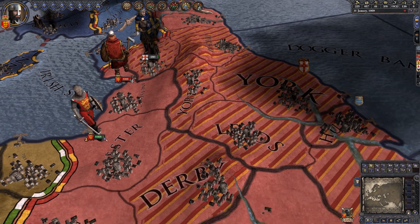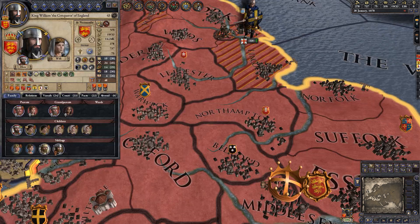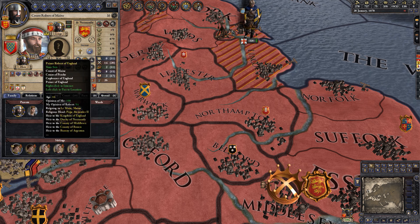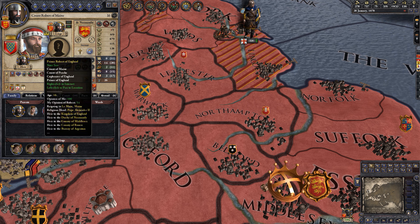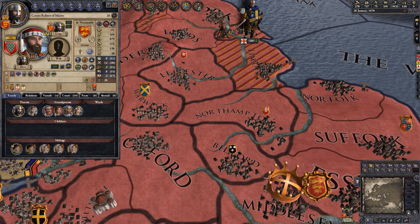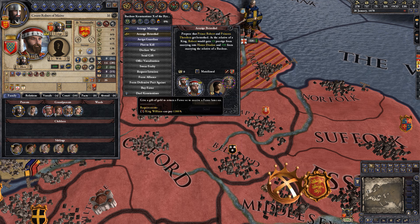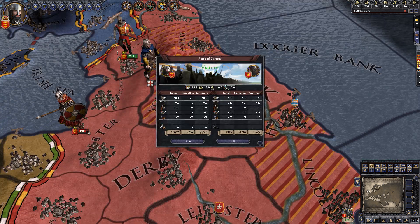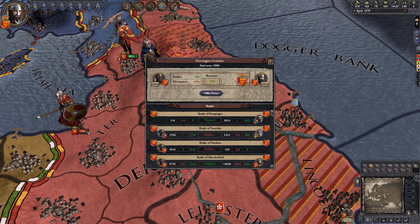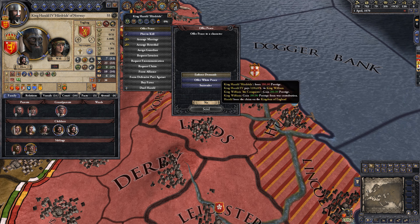This is the perfect opportunity for us to retake York and the neighboring provinces around it. We were going to have William the Conqueror's firstborn son marry a Danish princess, but that's not going to happen anymore because she disappeared or got killed. So we need a replacement — let's have our heir marry a daughter of the Byzantine emperor instead. We beat the Norwegians in yet another battle and we're going to try and win this war completely for tons of money and prestige.